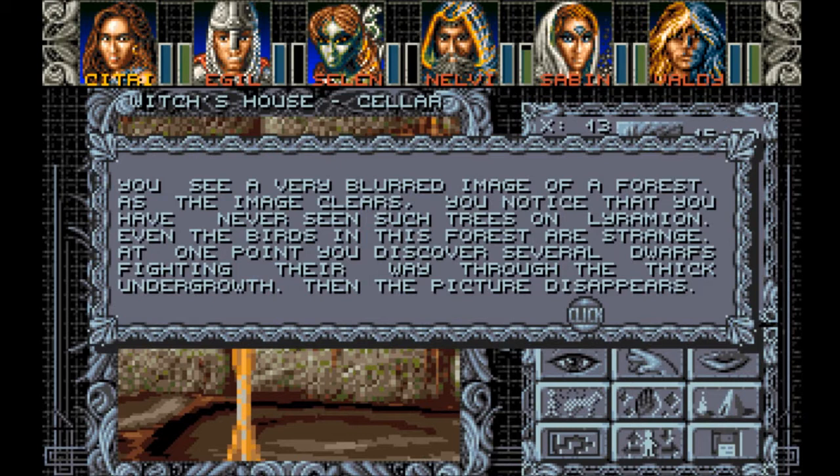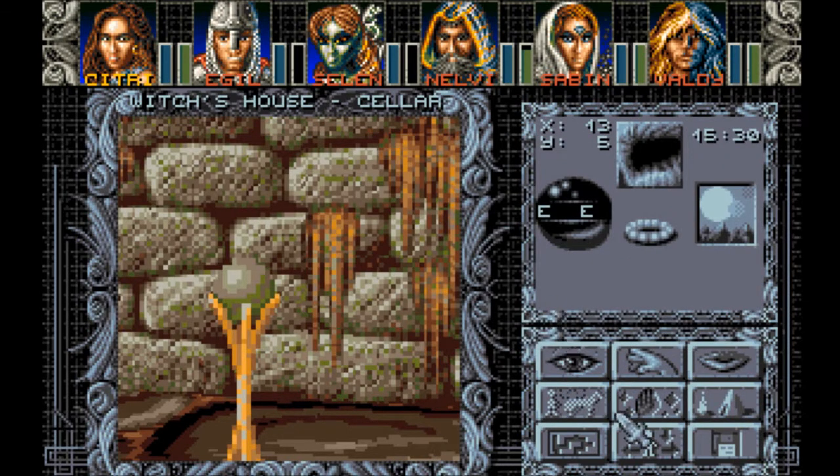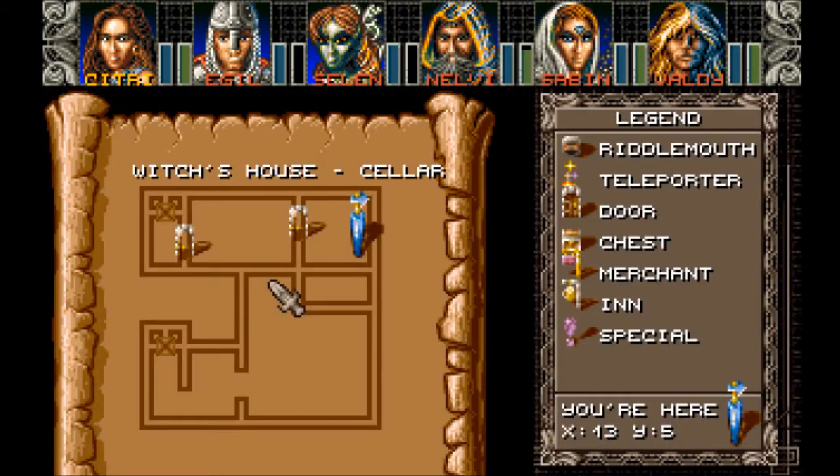You see a very blurred image of a forest. As the image clears, you notice that you have never seen such trees on Laramion. Even the birds in this forest are strange. At one point you discover several dwarfs fighting their way through the thick undergrowth. Then the picture disappears. Again, dwarfs, but this time on land.